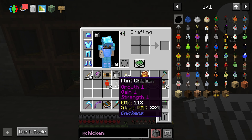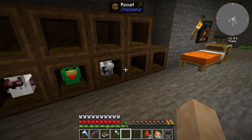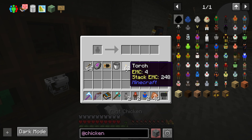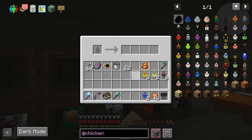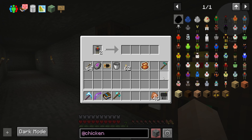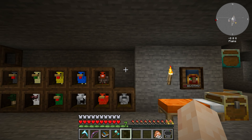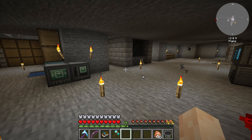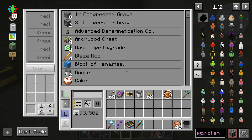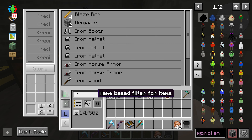Now that we've got all the base chickens, we can throw them into their different roosts. They will start producing whatever each one produces, but at a very slow rate because they are only 1/1/1. We just barely had enough roosts for them, so we'll need some more roosts and some more room.